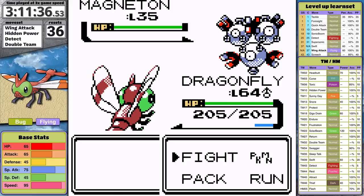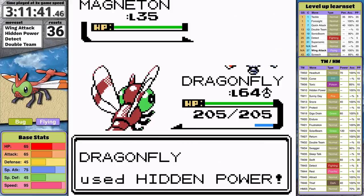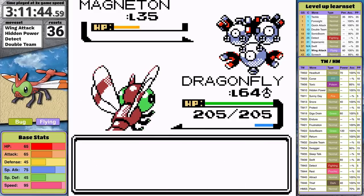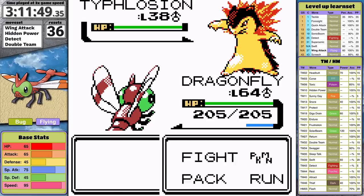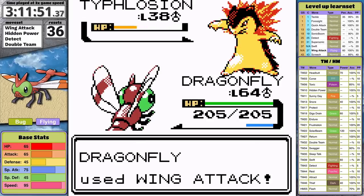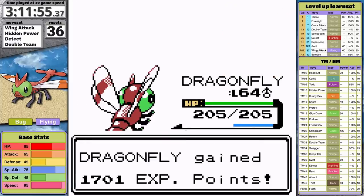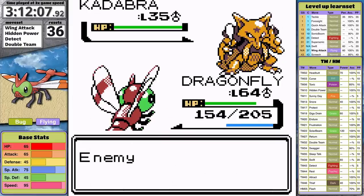On the fifth fight, I try Detect to prevent Thunder Wave — but Magneton just uses it on the second turn anyways. But this time it fails! For the first time I knock it out without getting paralyzed. Now I'll outspeed Typhlosion. Yanma's very healthy this time, so Typhlosion sets up with Smokescreen instead of Flame Wheel — that's what I needed. After avoiding the paralysis, Yanma can now take down Typhlosion and sweep through the rest of his team.